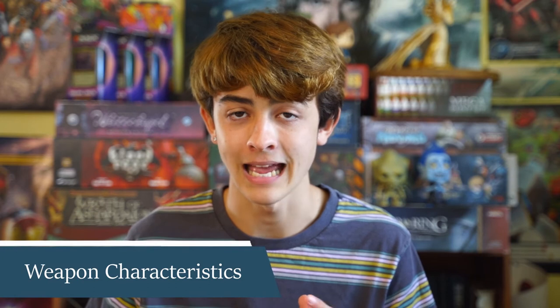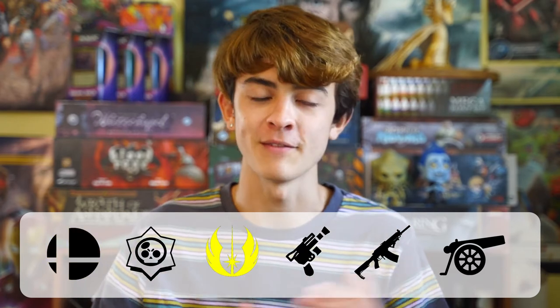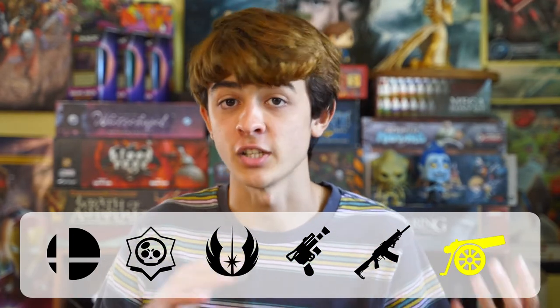Let's talk about weapons. Each weapon has a number of characteristics: its name, the skill it uses, its base damage, range, critical rating, encumbrance, rarity, cost, hard points, and qualities. There are six different combat skills: Melee, Brawl, Lightsaber, Ranged Light, Ranged Heavy, and Gunnery. Each weapon's skill-used characteristic dictates what skill you use to attack with it. For example, brass knuckles use Brawl; knives and swords use Melee; lightsabers use Lightsaber; blaster pistols use Ranged Light; blaster rifles use Ranged Heavy; and turrets, cannons, and ship guns use Gunnery.